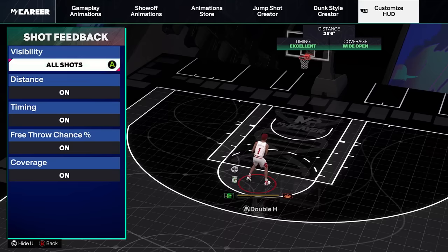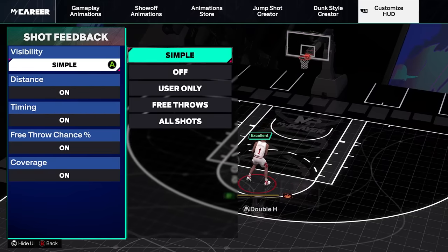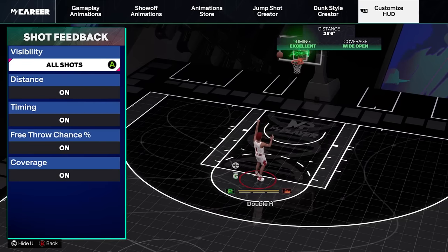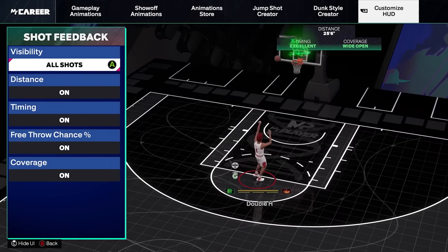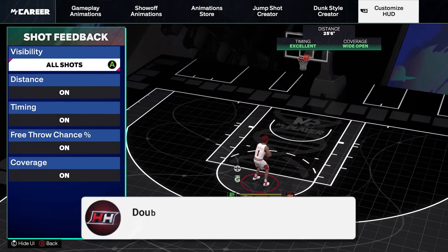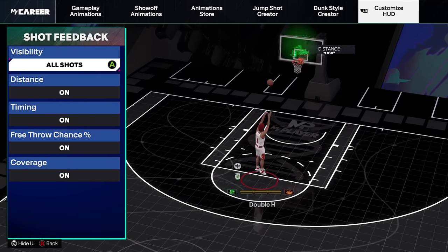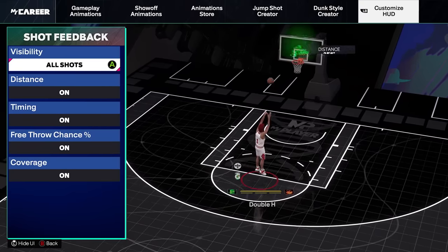One other thing — go to your shot feedback. If you want instant greens you can go to Simple, but I prefer All Shots and having the late green. With All Shots you can see whether your shot was tight, contested, open, or wide open — not only when you shoot the ball, but also when your opponent shoots. You also see slightly early or slightly late in the bottom left of your screen. It gives you more information to help you adjust after each shot.